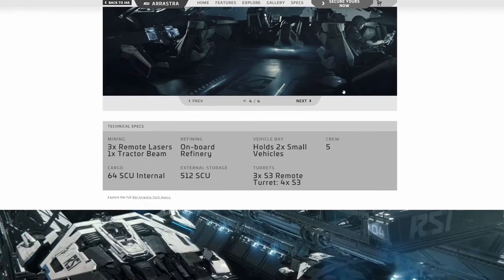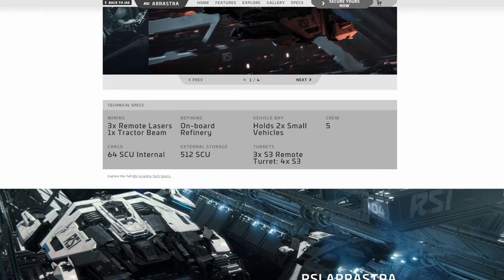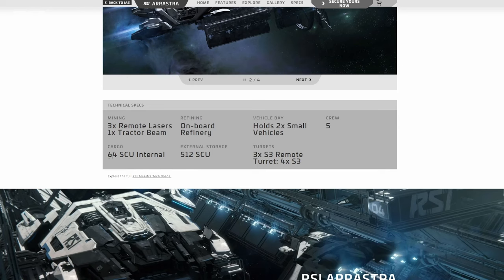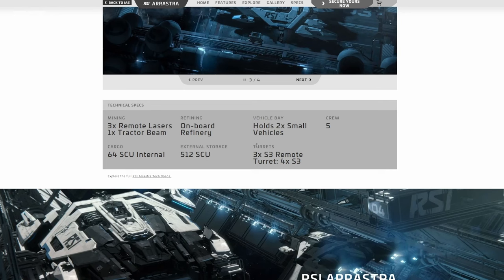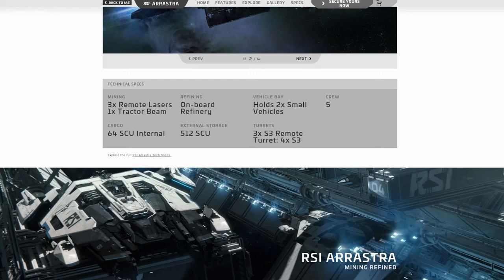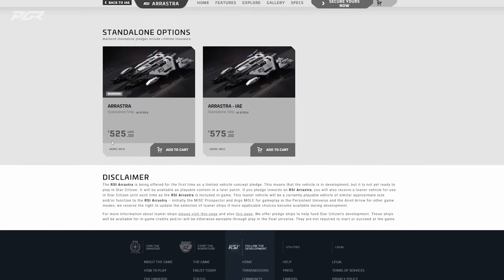Going through the full specs: three remote size-three lasers, one tractor beam, onboard refinery, vehicle bay holding two small vehicles like ROCs, crew of five, 64 SCU of internal space, and 512 SCU of external space — that's massive. For defense, three size-three remote turrets each holding four size-three guns. So each turret has four size-three guns on it.